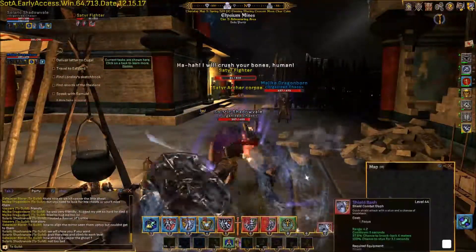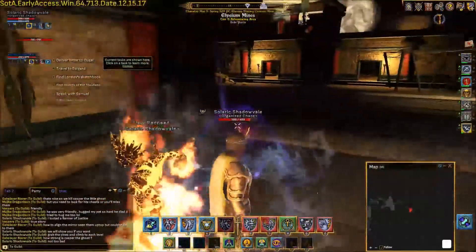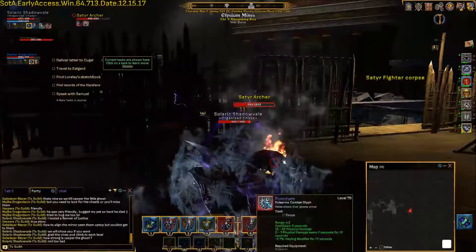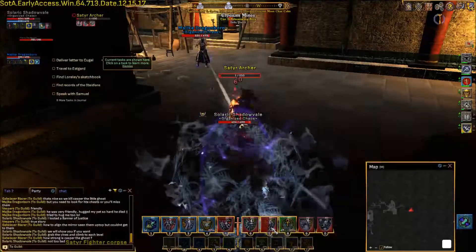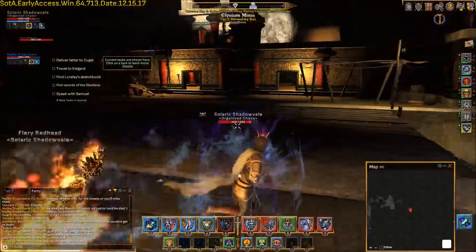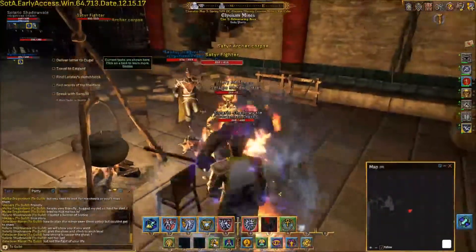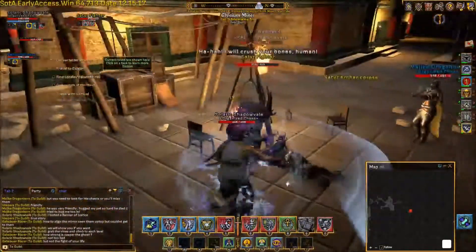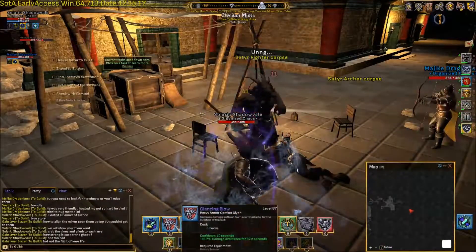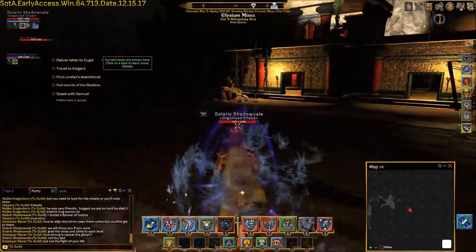I was killing the other fighter — now we've got the archer. Okay, can you shoot that fighter and pull him over? Can you pull that fighter? Oh, that was him. Okay, well I'm just gonna run over and jump up there real quick.